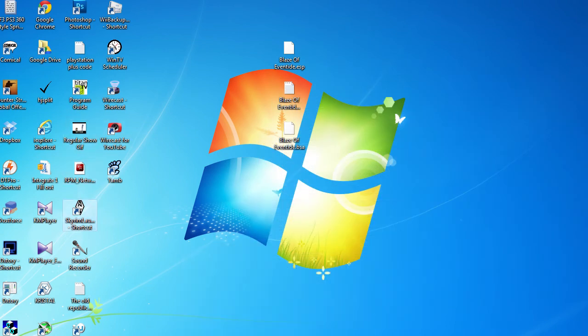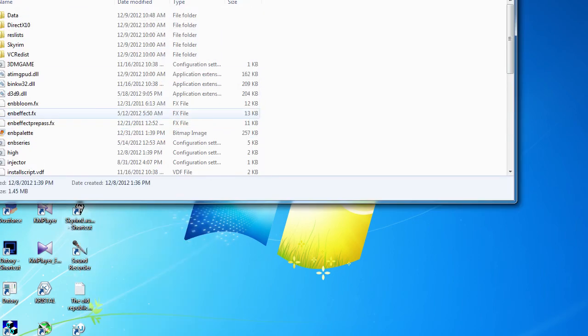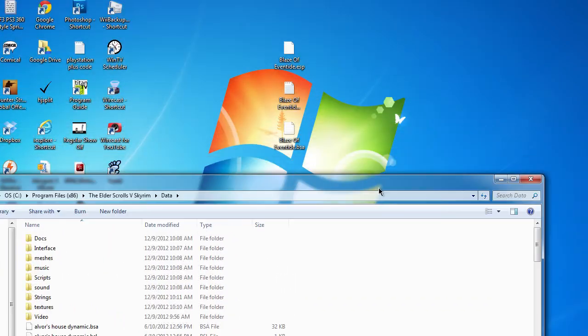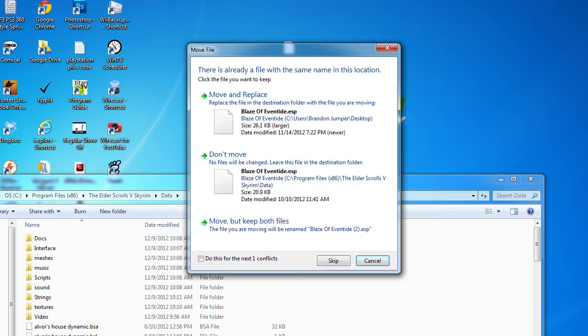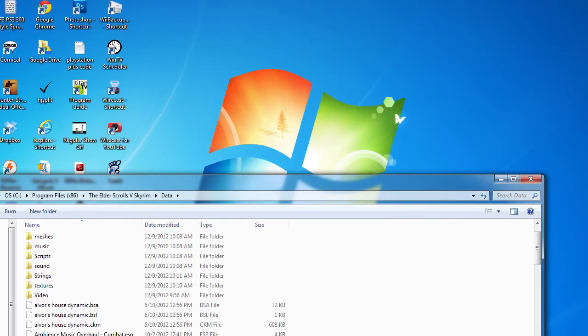Next what you want to do is go to your Skyrim Launcher or your Skyrim EXE, open file location, go to the data folder, and place the mod inside of the data folder. Move or replace if you already have the mod installed.